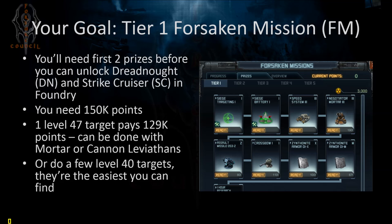After you get the Salvages, you should be able to hit Tier 1 Forsaken Mission. Even if you can't kill a whole target, just nipping at bits and pieces should help you get to 150,000 points, which is what you need to redeem a prize. You can reset and do it again in the same week — you have 3 days each time, which should be plenty to repair and hit again until you get 150k, by hitting Level 40 targets or Level 47 where one target gives you all the points you need. You'll need the first two prizes to unlock the Dreadnought and the Strike Cruiser. On the second week, get Speed System 3 and the Negotiator Mortar — once you get that mortar, forget about using any mortars from your Weapons Lab.